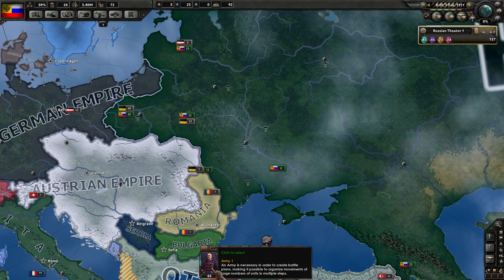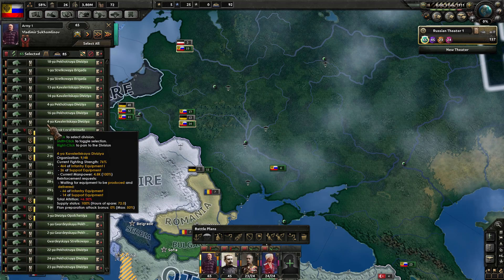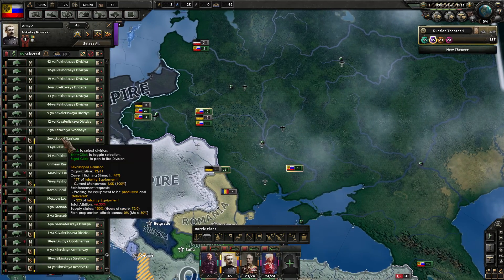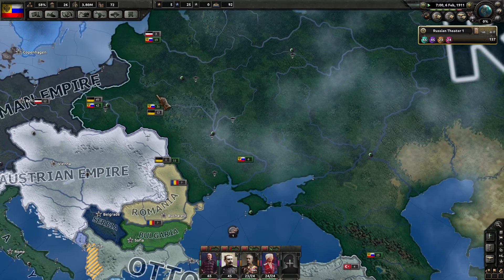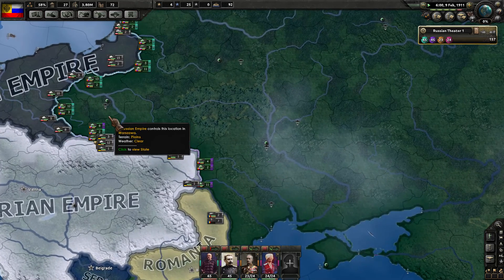I'm going to turn exercise off for both of my field marshals. A lot of these units are now showing as trained or regular — same with the purple group. Turning off exercise will allow us to actually continue producing more infantry guns.